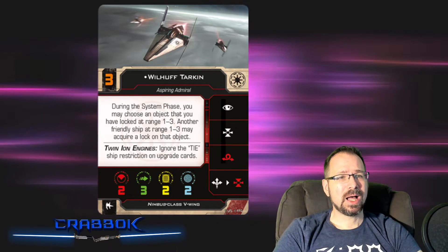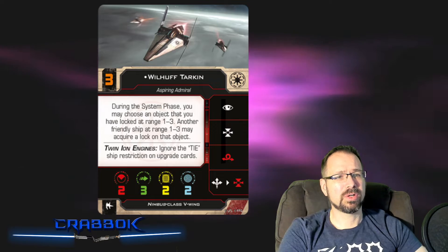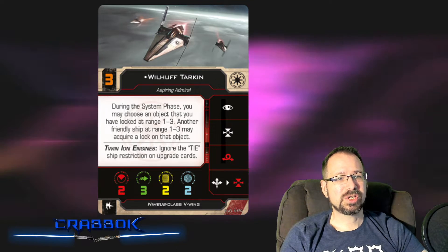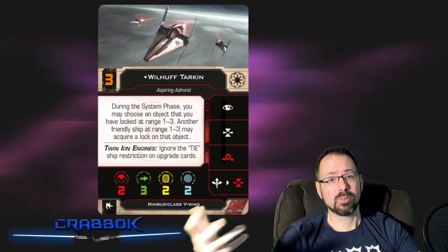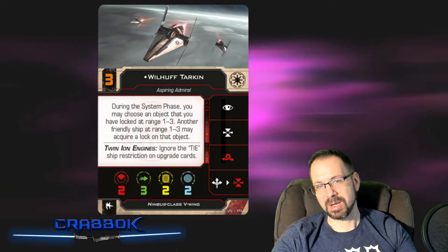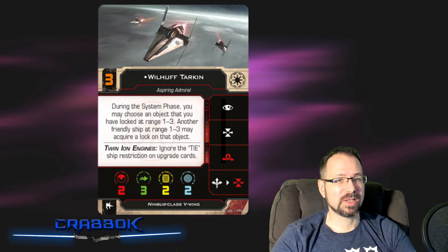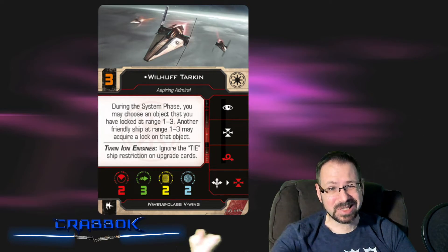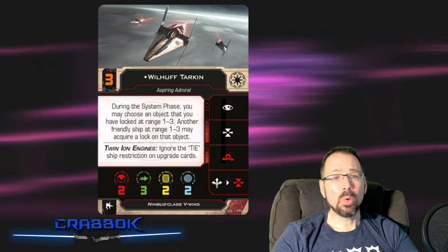We get Tarkin in a V-Wing at Initiative 3. During the system phase, you may choose an object that you have locked at range 1 to 3 — another friendly ship at range 1 to 3 may then acquire a lock on that object. So he's working with target locks and helping others. This is good if you want to run multiple V-Wings. Of course he can work with anybody since target locks are good for everyone. But if you're running multiple V-Wings and have to reposition or boost, you can still get that target lock and help somebody else get it too.